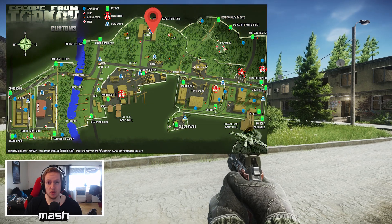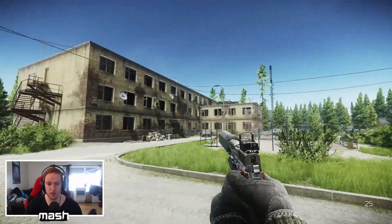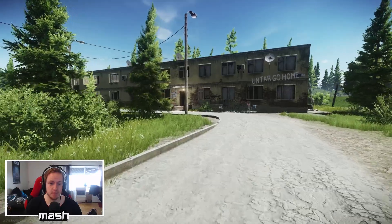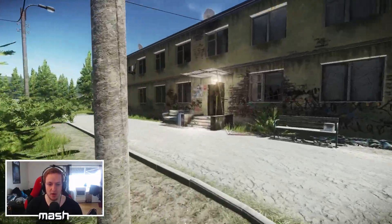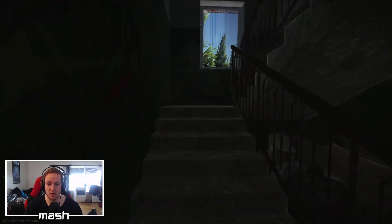Here we are at dorms on customs, and we need to go to the two-story dorms building, which is this one, not the one with three floors. What we want to do is go inside the front door. We can also come in from the second story, but we want to go up here.